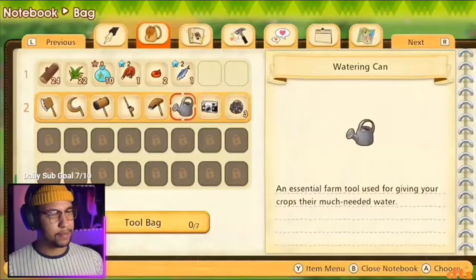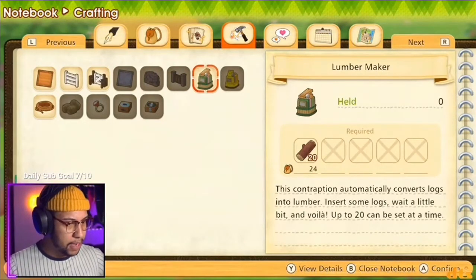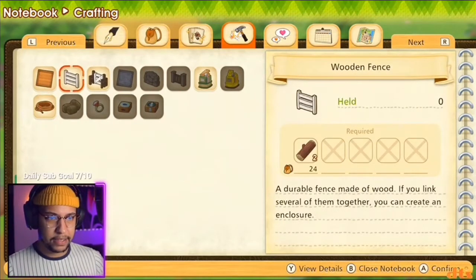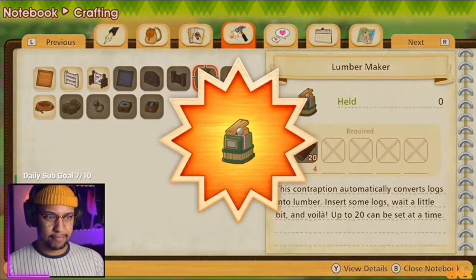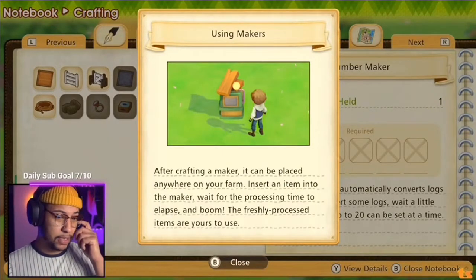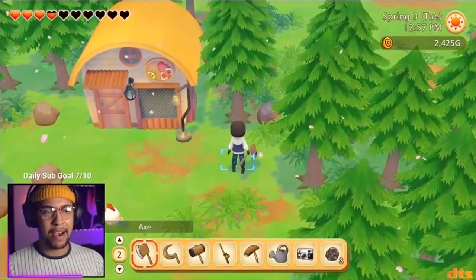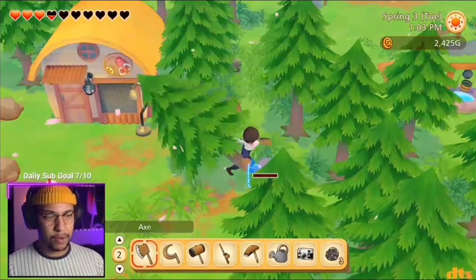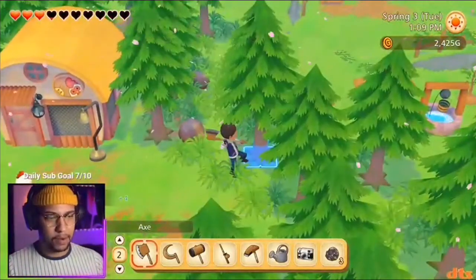I can make a lumber maker — converts logs into lumber. I can make floor and fencing, we need one of these. Can be placed anywhere on the farm; insert item into the maker, wait for processing time, boom — the items are yours! I need iron, so we have to go to the mines soon. What if we wait till tomorrow before we do that? I'll get a full night's rest because my stamina didn't go all the way up.